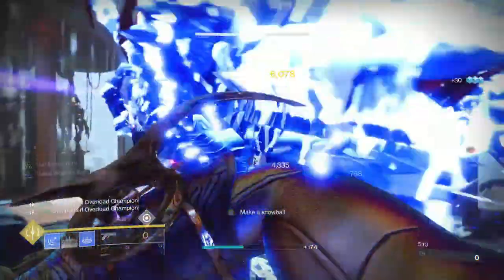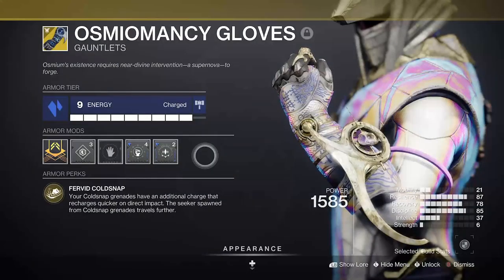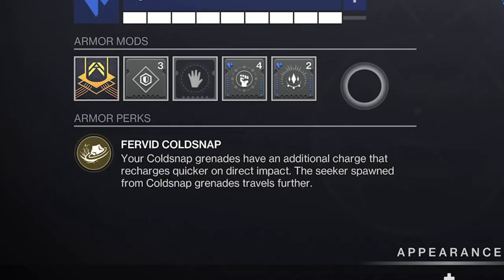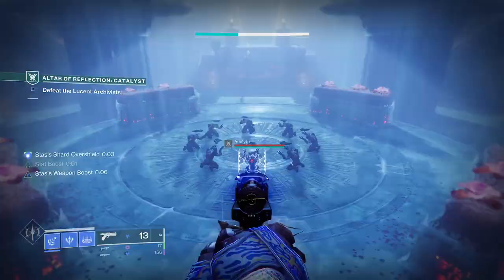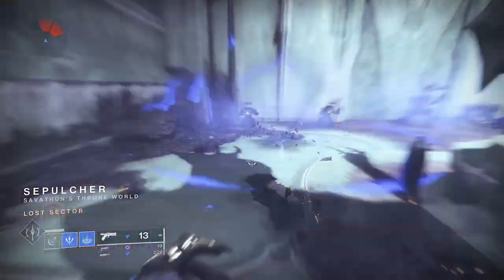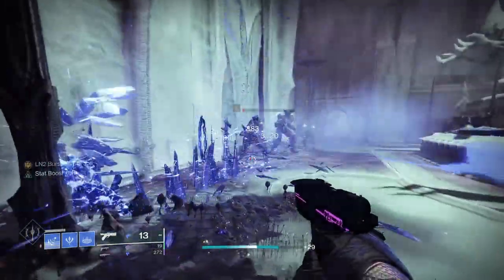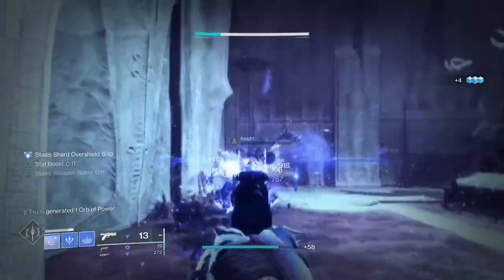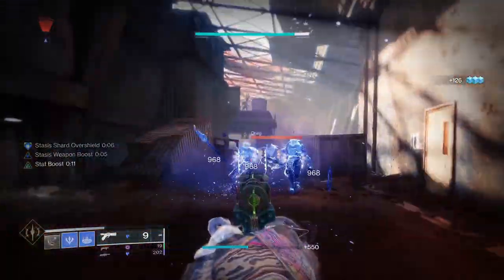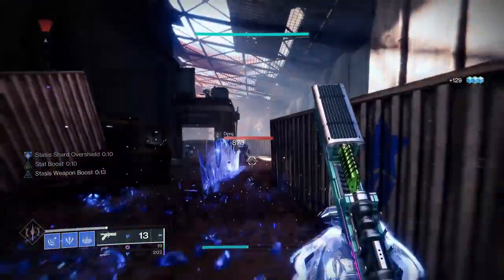First, make sure to grab yours from the legend or master lost sectors. The fervid cold snap will give you an extra cold snap grenade charge, grant you a huge amount of grenade energy on impact, and on top of that the seekers they spawn will travel 35% further — because more is always better. These make cold snaps perfect for pushing into an area, shutting it down and freezing everything with 2, 3, 4 or even more grenades available at any given moment.